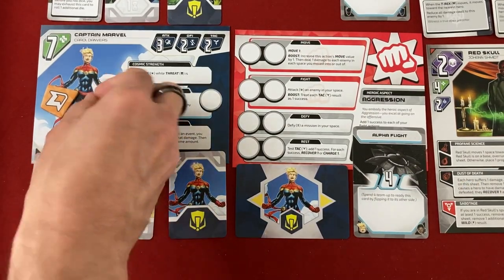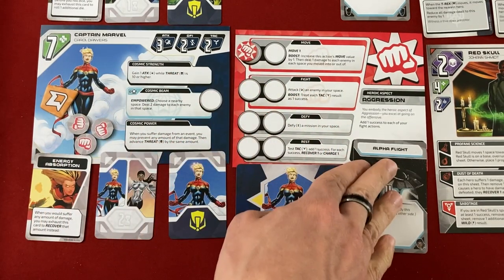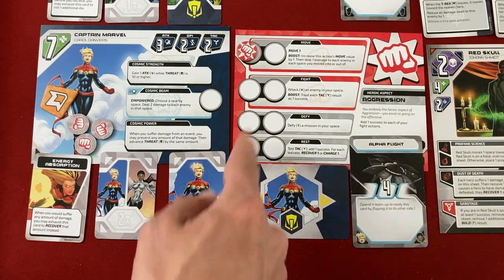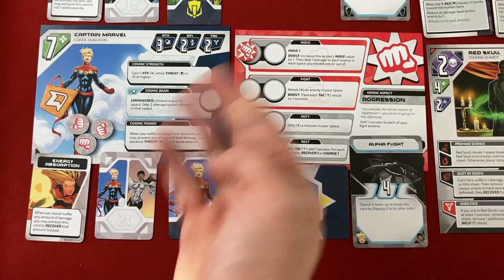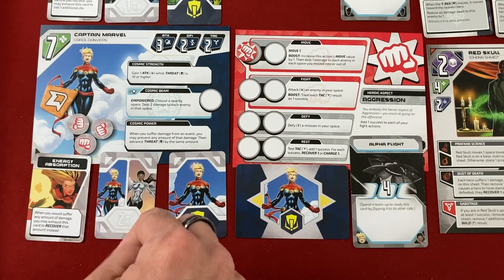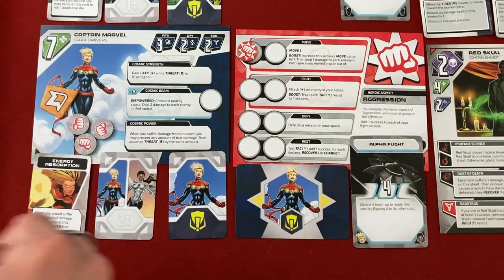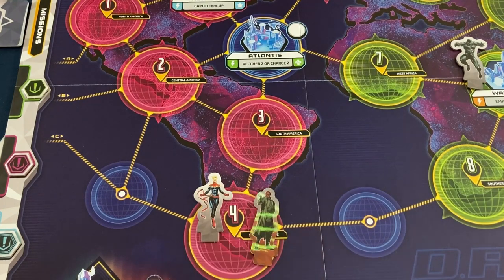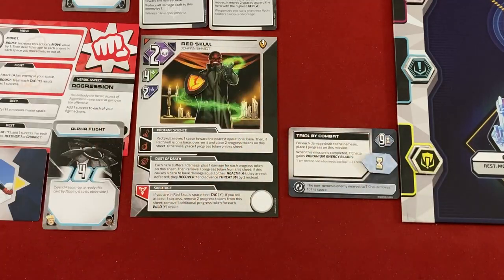Carol is next, and Red Skull is two spaces away. Let's boost her move right away — her Aggression aspect gives her plus one to fight actions. When her move is boosted, she moves two instead of one, and every space she moves to or from she deals one damage to each enemy there. So she's going to fly to Red Skull and do one damage. Flame on! That's one damage to Red Skull and one progress out of nine on Trial by Combat.